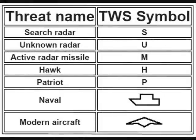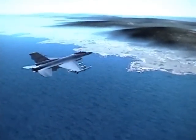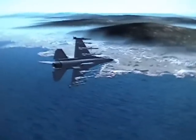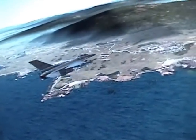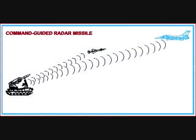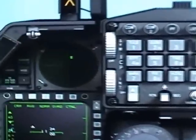Here is the list of the different types of threats displayed on your RWR. Now that you know where the threat is, you need to know a couple of things before you can actually defend yourself. The first is what kind of missile is coming to get you. The second is who fired that missile. And the third is what kind of countermeasures will be most effective. So let's talk about the first one — what kind of missile is coming at you?